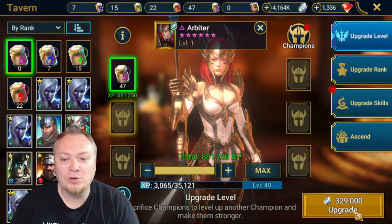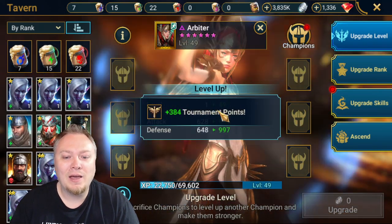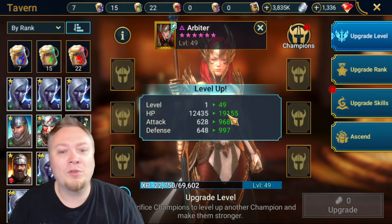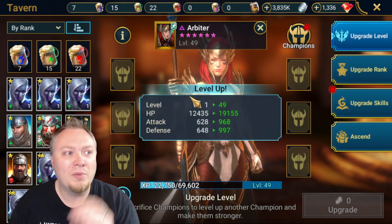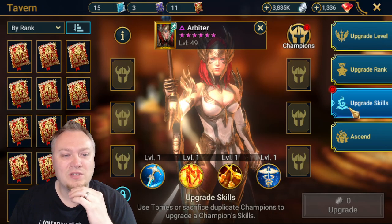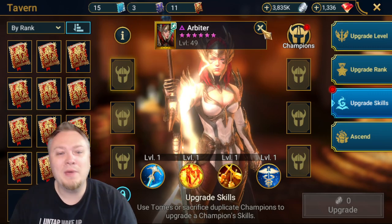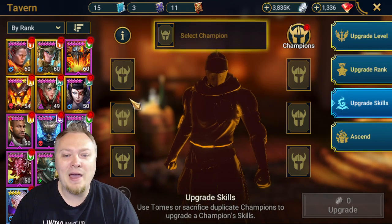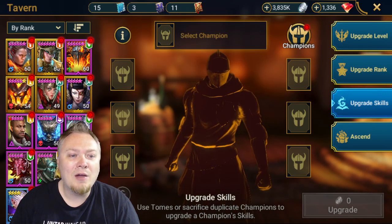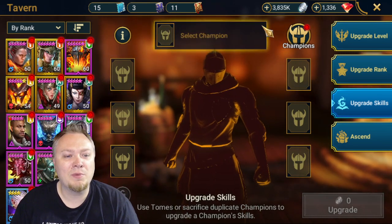I'm going to use some brews here and we're going to take her up to level 49. Then I will level the rest of her to get her Masteries. I think that during CVC, we'll use these legendary books on her. Obviously, that's amazing. I don't really have anybody else to book - I do want to book Trunda, but I think Arbiter is going to be more important.